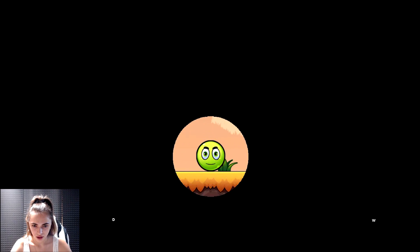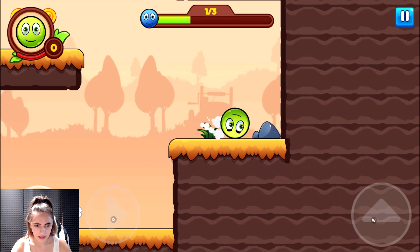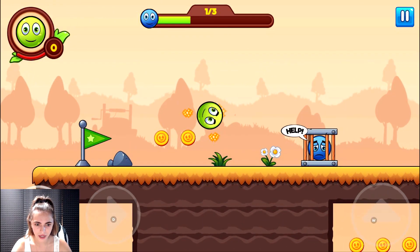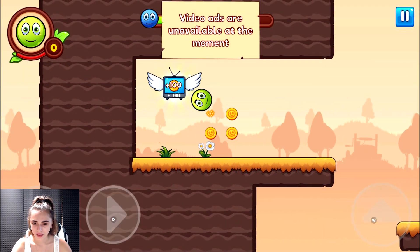Green ball, go go go. Help me, help me — yes! Jump jump, checkpoint. Help me, help me — hello, go go. Go, yes.